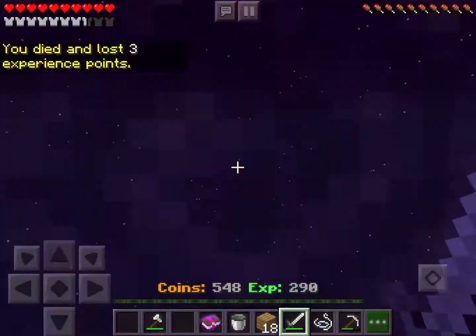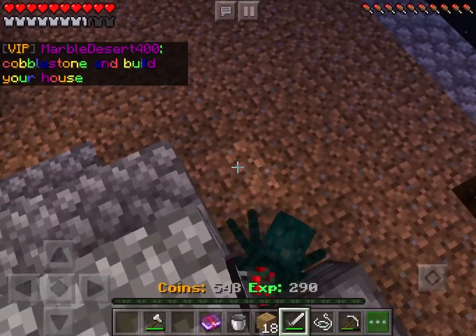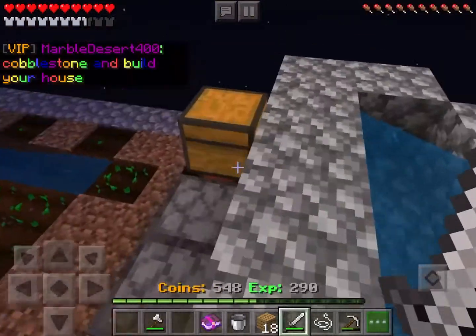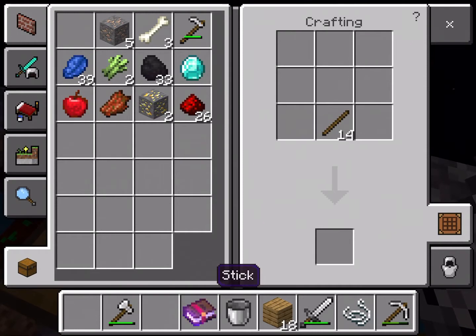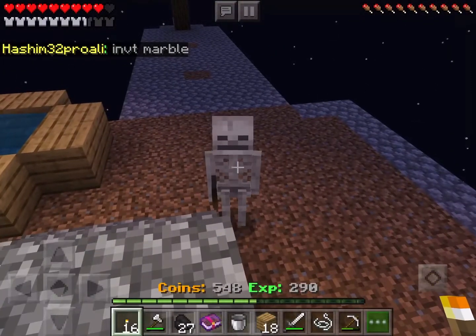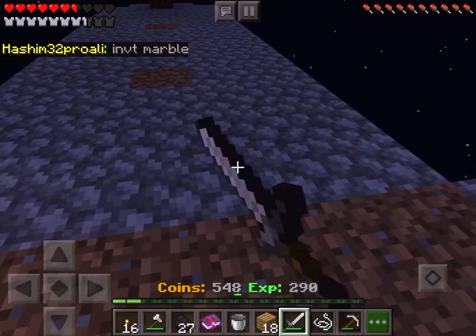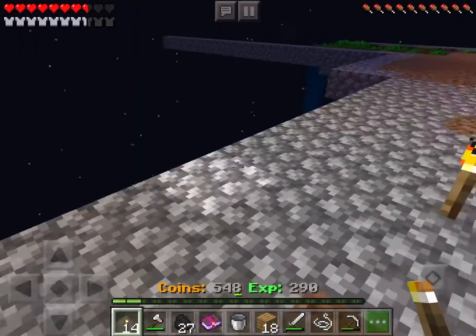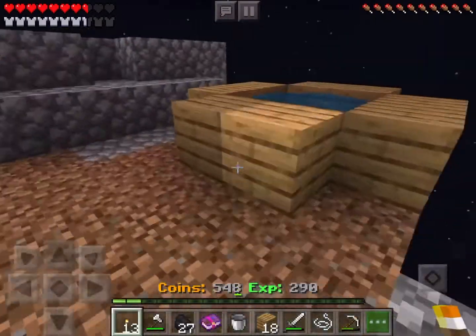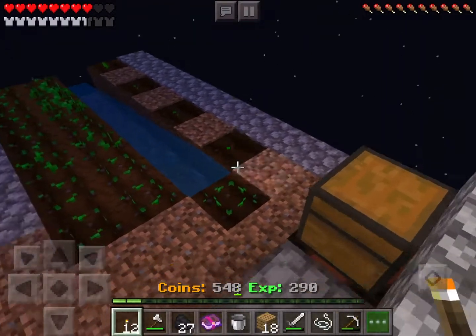It's actually bread — it's a pretty good food source. Hello, other spider. I did not invite you to my island. Torches — this is why I'm building torches, skeleton. To keep the mobs away, because light keeps them away. If you didn't know, you probably should — it's like one of the most basic things.